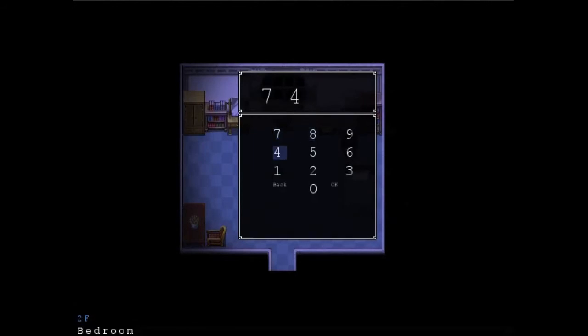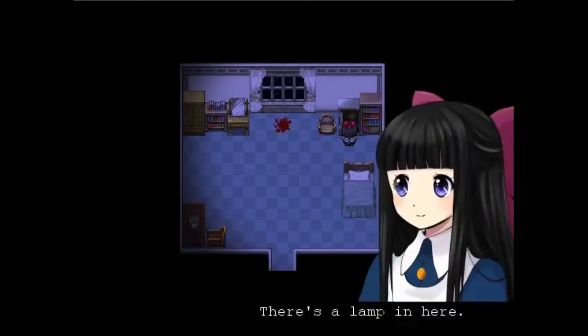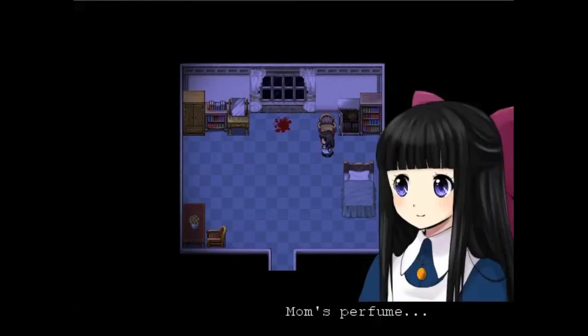Seven, four, eight, two. Wait — eight is a doll, isn't it? It contains mom's belongings — it smells like mom. There's a lamp in here, it might be useful. I'll take it. A lamp — get off me! Where is a lamp ever useful except for seeing in the dark? You're gonna walk around with a lamp that's probably not even plugged up. Oh wait, is it one of those flame lamps? What's this — is this a jump scare? Mom's perfume.